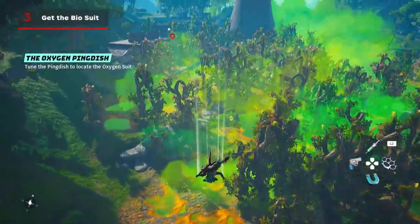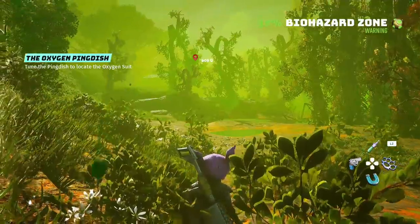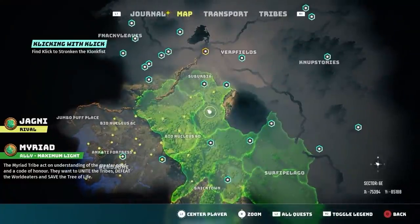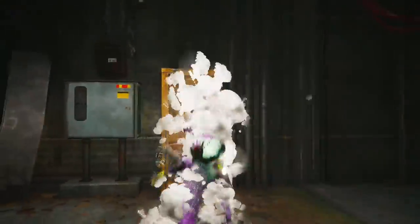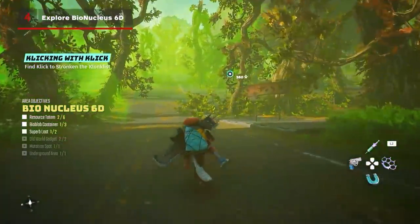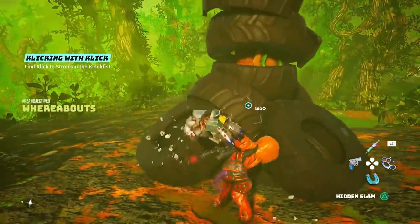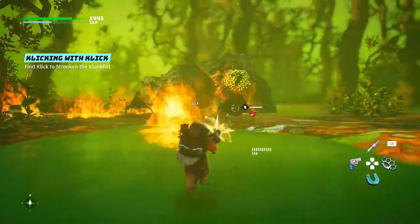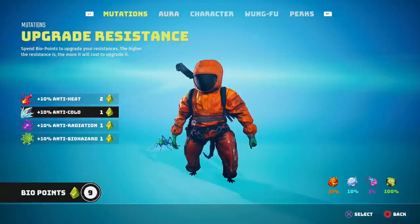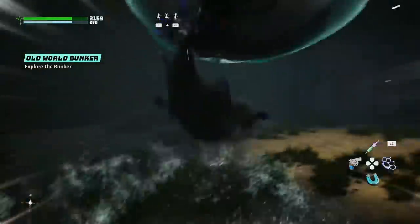Number three: get the bio suit. Once you feel comfortable enough to head off the main path, one of the first things you should do is get the bio suit. Head towards any cloud of green gas to get the quest to find it. While there are a bunch of suits that protect you from environmental hazards, the bio suit is the one you want first. That's because Bionucleus 6D — located to the northeast of the Mercadorpis outpost — is a great spot to grab decent gear early on, and it houses enemies that always drop bio points. You can use bio points to unlock new mutations and perks, or bump up your resistances to explore other hazard zones without needing the corresponding suits. Some of these mutations also just look really cool.